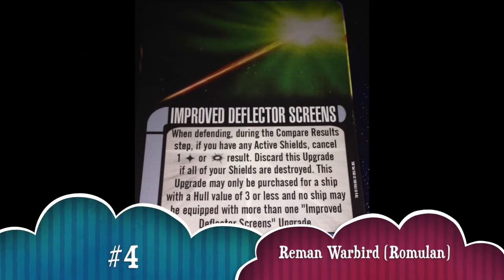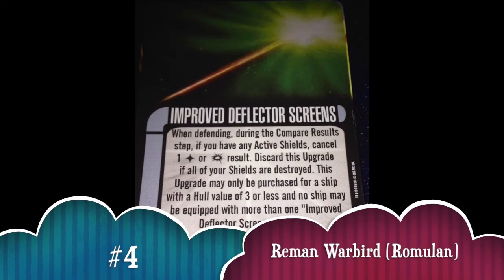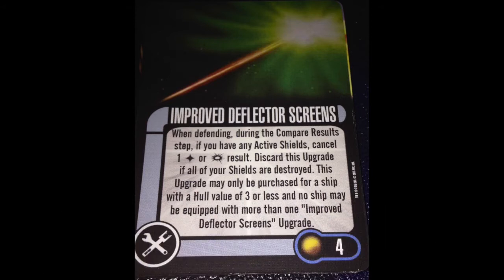Number 4 is Improved Deflector Screens. Maybe I'm overrating it a little bit, but I've seen and run enough Improved Deflector Screens to know how valuable it is and how frustrating it can be to actually kill a ship when every single time you attack them, they say that crit? No, that doesn't count. Every defense, one of those hits or crits gets rid of it. Every single time — it doesn't matter how much you do, you're always doing one less. When you can frustrate your opponent, you are winning at the psychological game. Improved Deflector Screens helps you do that, so it's a top tech in my book.